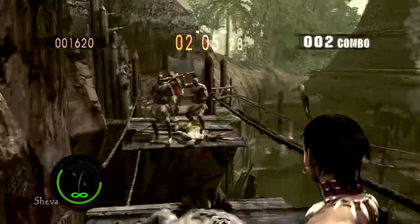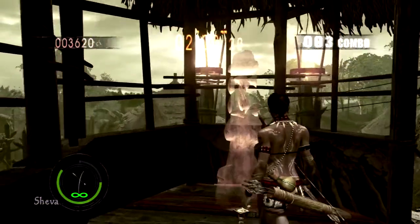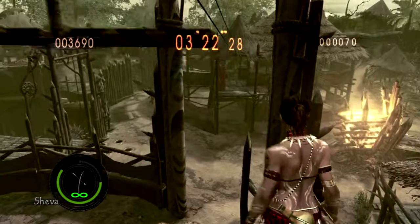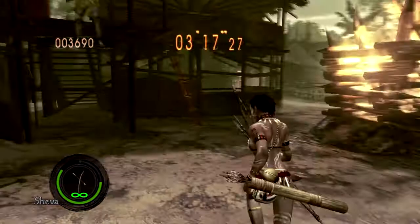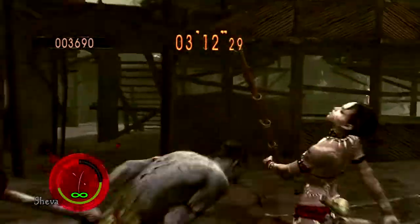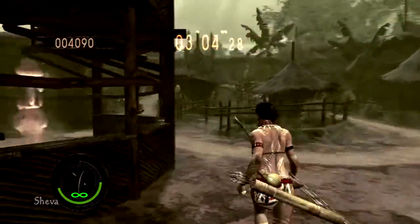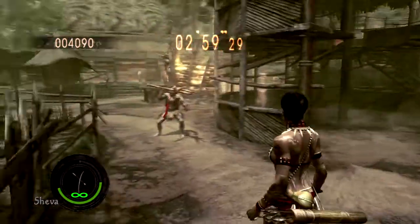Resident Evil 5 was kind of still in its roots but they were trying something new with the action-based gameplay. They still had a few puzzles in there but it was a lot more action based. Resident Evil 6 was even more action based than puzzle solving and horror. Leon and Helena's campaign was really like the base of what Resident Evil was built off of — the slow walking zombies and all of that. I'll pass it over to Pletcher to talk about Resident Evil 7 gameplay.